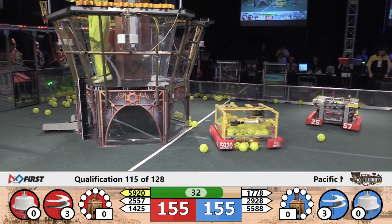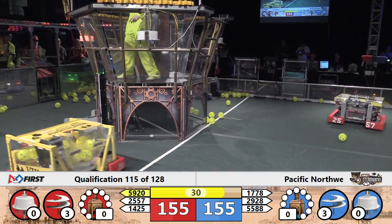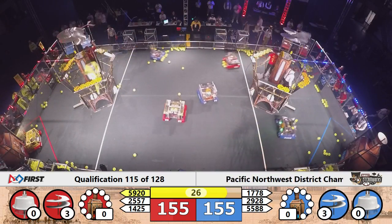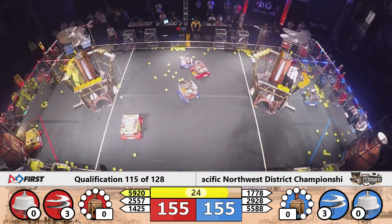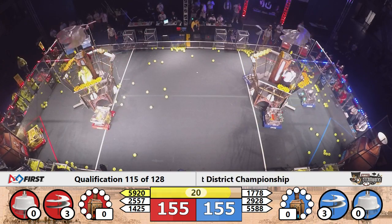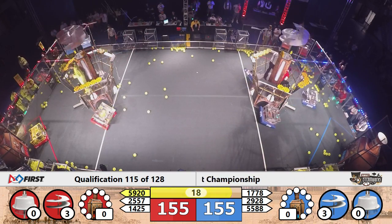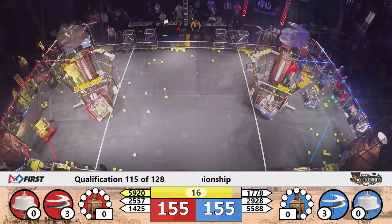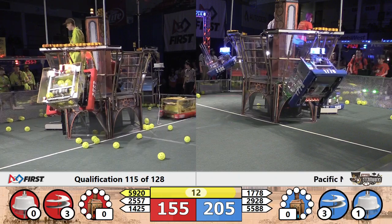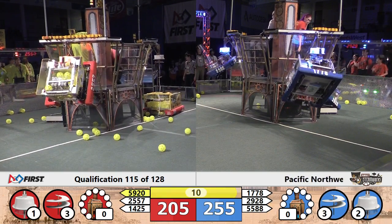30 seconds remaining in the match, ropes beginning to deploy. 1778 Chill Out machine has not backed down from the defensive position, while their Alliance partners, Vikings and Reign, have continued to try and run those gears. But they opt to go for the climbs at this point. Reign Robotics jump up and down in excitement, their robot sitting comfortably at the top as their Alliance partner, the Vikings, do the same.